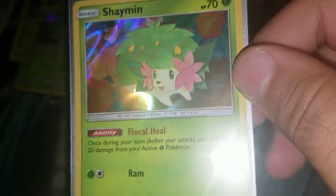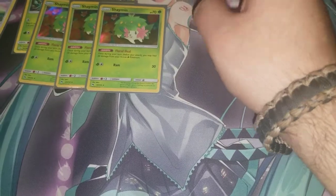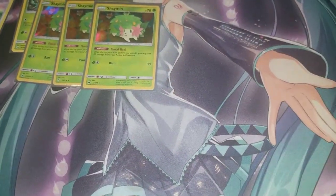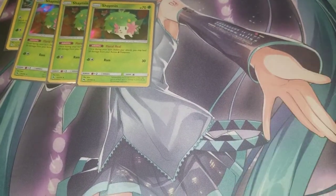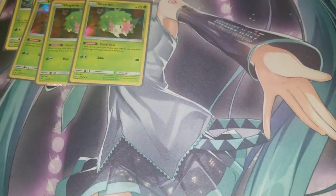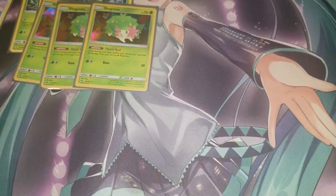We're playing three copies of the new Shaymin, which is why I named the deck 'The Grass Never Wilts.' Its Floral Heal ability heals 20 damage from your Active Grass Pokémon. Your Bench will usually look like two Shamans and two Lurantis, plus one extra space. With two Shaymins active, you're healing an extra 40 per turn.